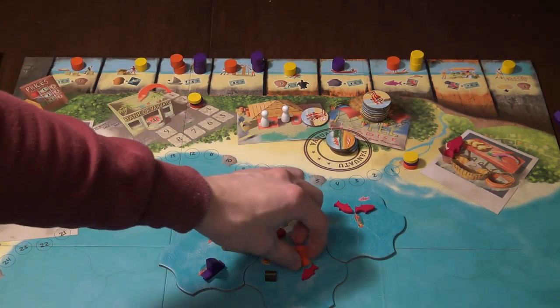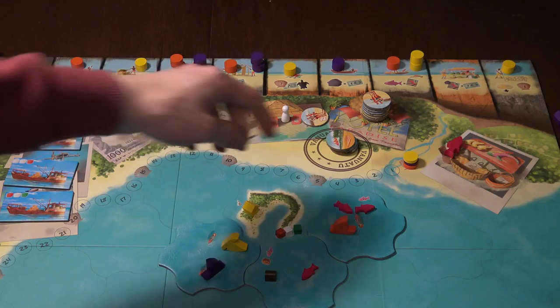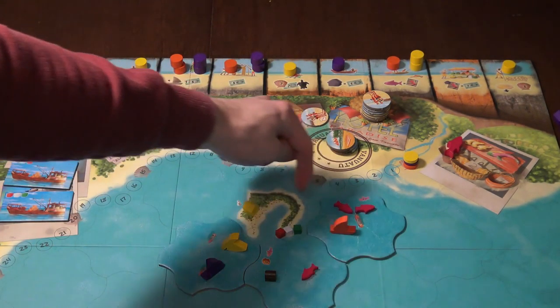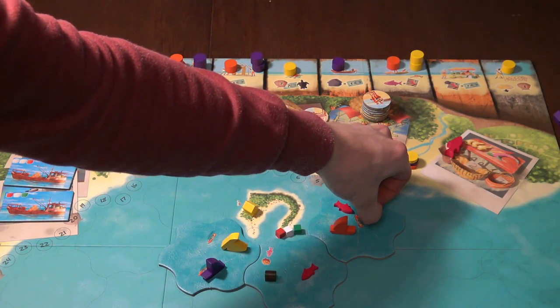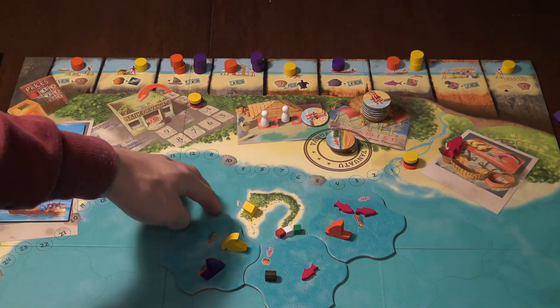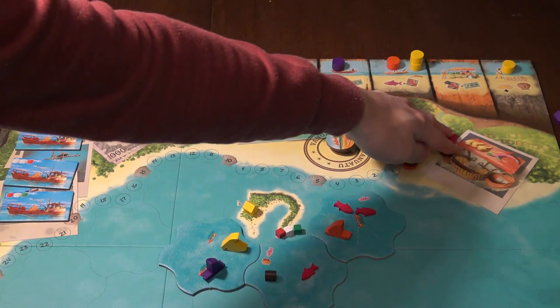You can also go and catch fish. You will catch fish with the same mechanic as with the treasures. Here I will get the tile with number two and I'm going to remove one of the fish. I can also sell fish, and if I'm near my house I can sell fish for the fixed price of three.